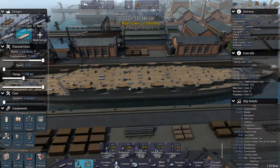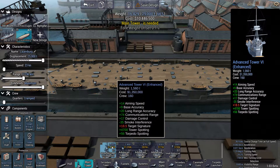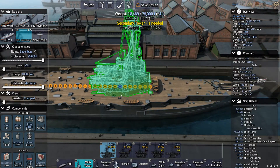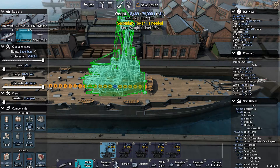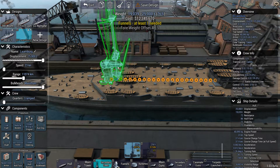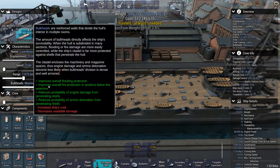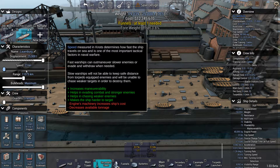First of all we want a main tower — the best tower. Let's just place it down; it doesn't matter, we can change it around as we go. And it's going to need a funnel, but first of all we are going to set some parameters.